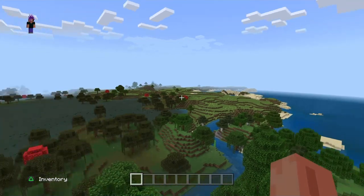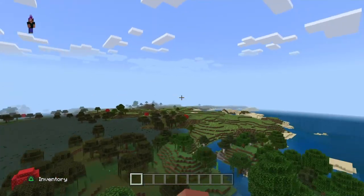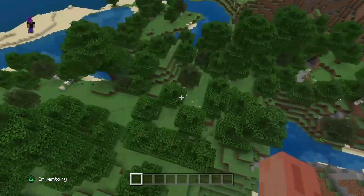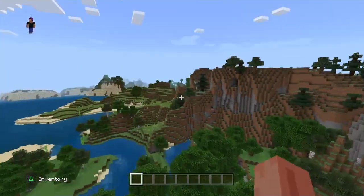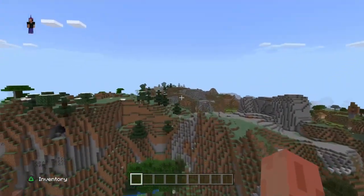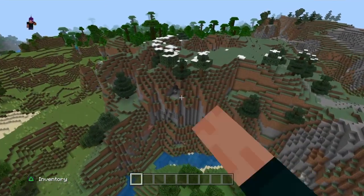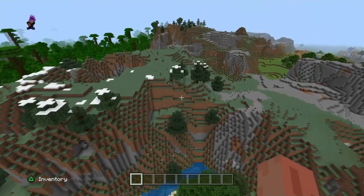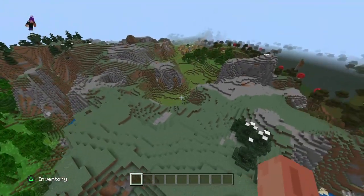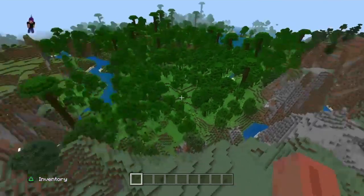If you go a little bit further over here, we've got a bit of a sandy island, a big bit of grassland, and a sort of mini forest. There's a lot of goats in this forest as well. Over here we've got a grassland biome, and up here we've got a really big mountain with quite a few caves around it — it looks a bit like a volcano.